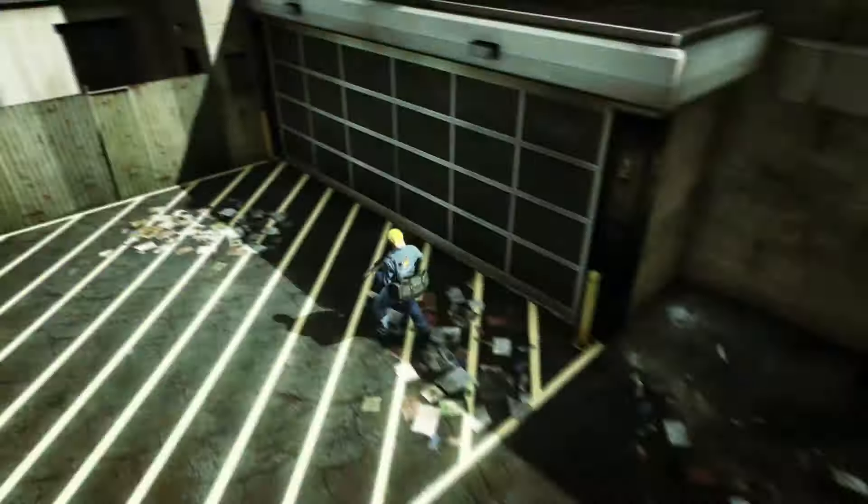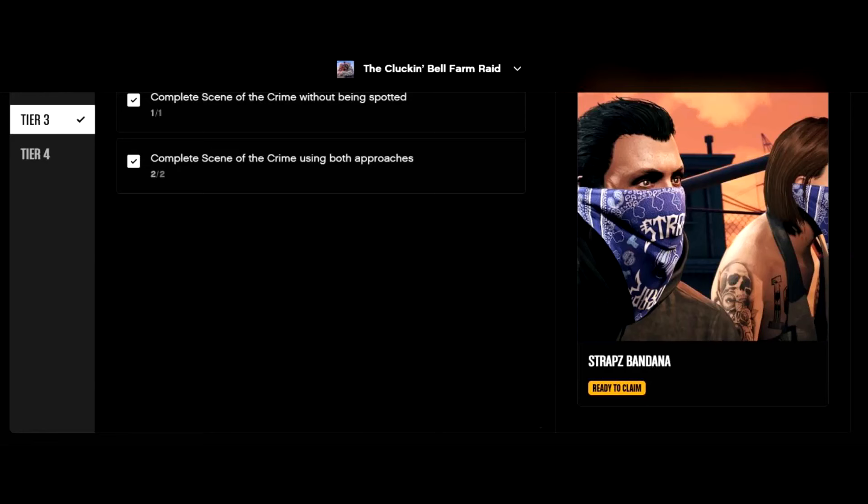Something worth noting: you can unlock the straps bandana, which is the tier three Clucking Bell farm career progress. If you alerted someone even during a stealth run, you'll be able to complete the second requirement — completing the scene of the crime using stealth — but you'll need to do it again in aggressive mode. However, for the first requirement, you need to complete the scene of the crime without being spotted at all.